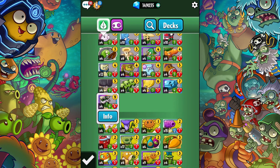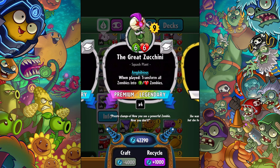What is up guys? Zach Scott here playing Plants vs. Zombies Heroes, and today I'm showcasing the Great Zucchini! It's a 6-6 plant that costs 9, it's amphibious and it's a legendary. I've actually put the Great Zucchini in a few decks before — you've probably seen it in a few videos on my channel. Basically what it does is transform all zombies into 1-1 zombies.